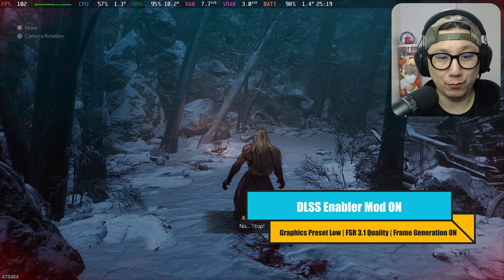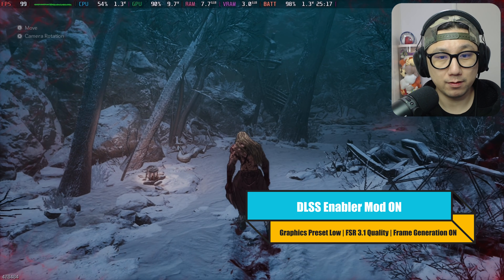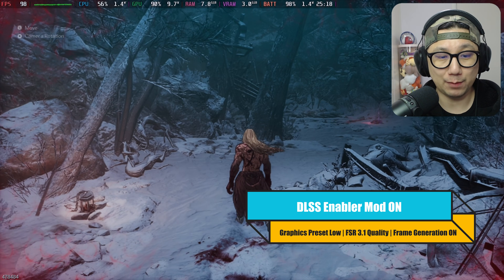For an action RPG you need a good frame rate — precision for perfect dodges and perfect blocks. Performance is more important than graphics in my opinion, and you need it to be smooth. This is a great example of that.